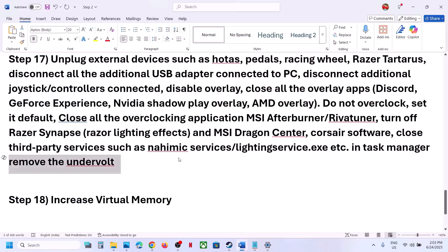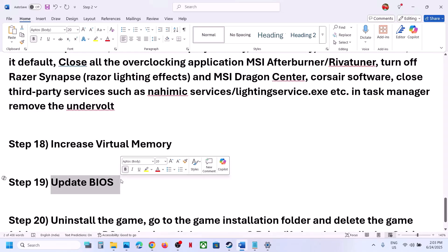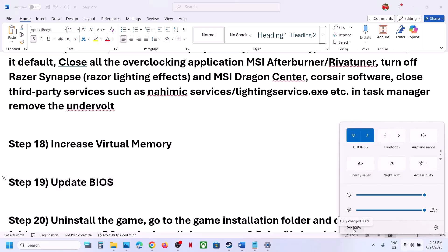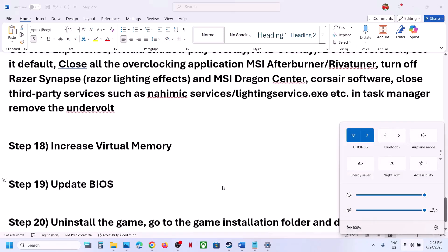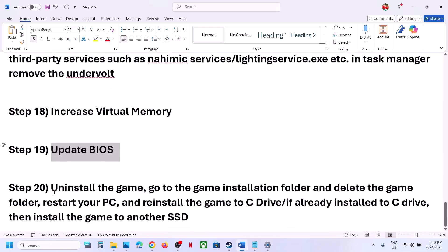The next step is to update the BIOS. Go to your system manufacturer's website, select your model number, and update the BIOS. For laptops, make sure the battery is above 10% during the update. Do not unplug the power cable while the BIOS is updating. After the BIOS update, log in and launch the game.